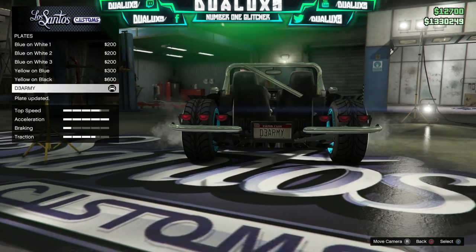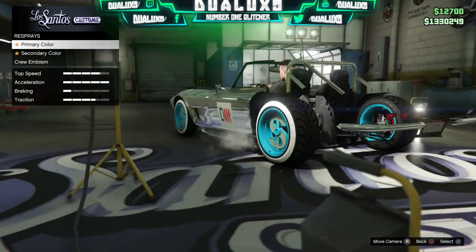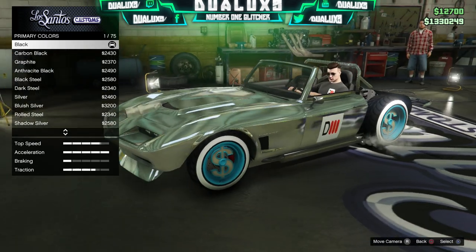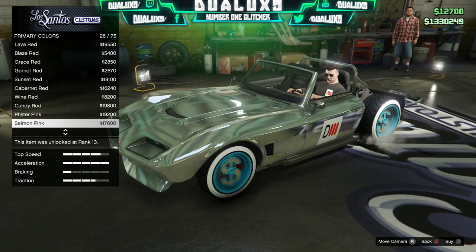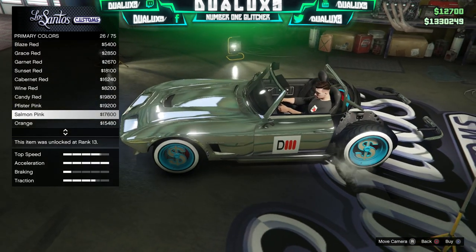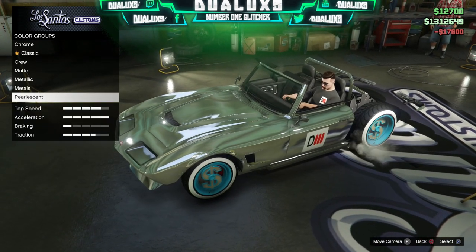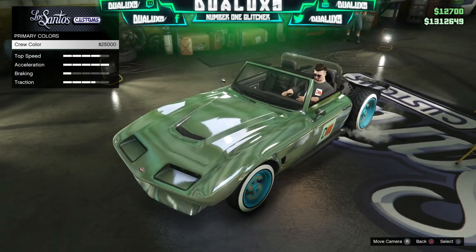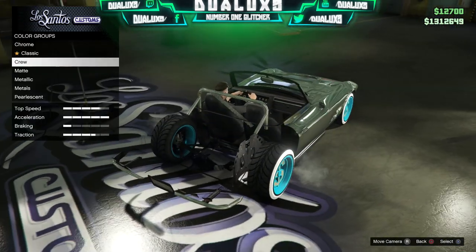Change your plate to anything, purchase it, and equip it on your car. Back out of that menu, go back to Respray, go to primary colors, scroll down to pearlescent, and now you should be able to purchase a pearlescent even though you couldn't have before. Once you're in the pearlescent menu, scroll down and find salmon pink — you can choose any color really, it's not going to change your color much on your car. Purchase one of those pearlescents, back out of that menu, then go over to crew color and boom — your color is going to completely change to whatever your crew color may be.